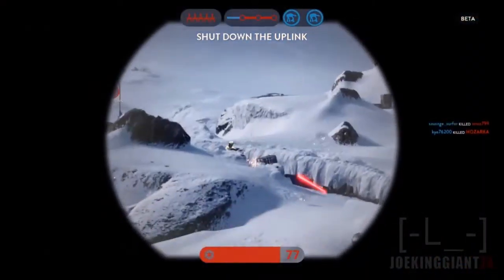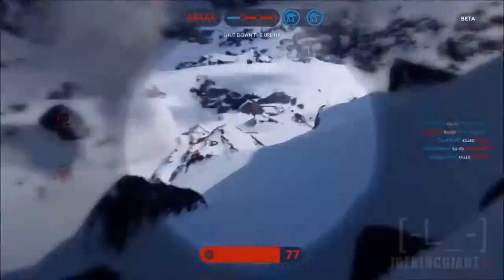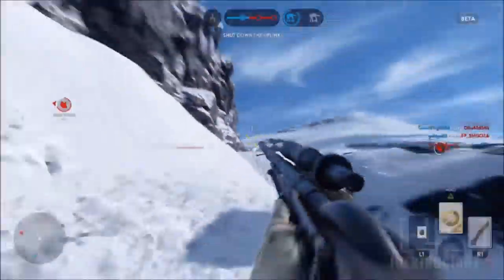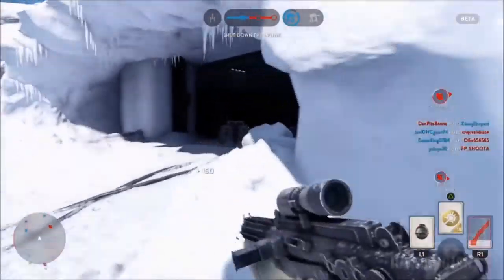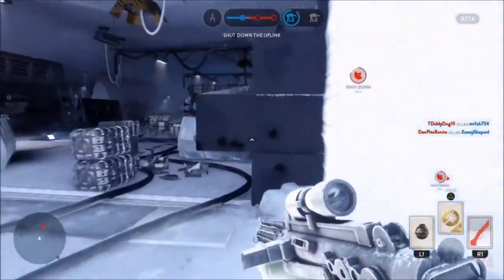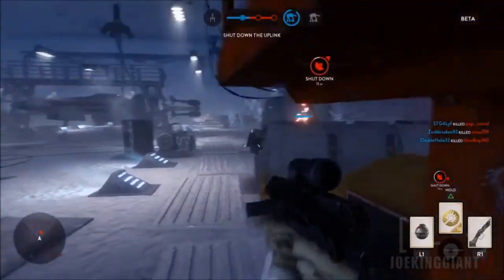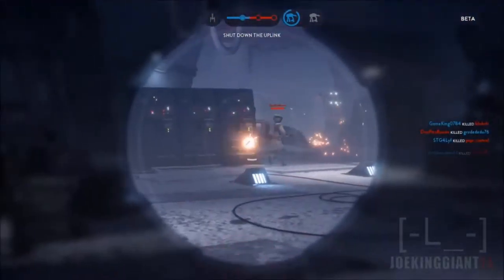That's all I can tell you guys, unless you got some badass grenades that can take them all out at the same time. Those are the objectives: the rebels pretty much have to connect three uplinks, and then the Imperial side has to prevent the rebels from connecting the uplinks and transfer the walker.